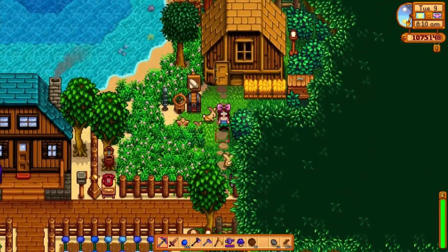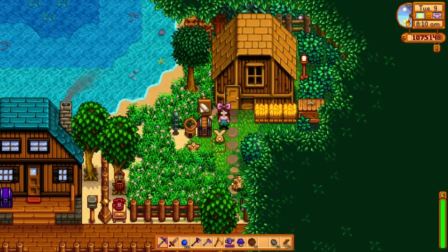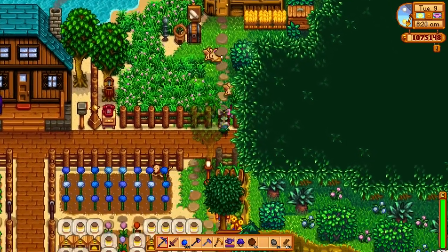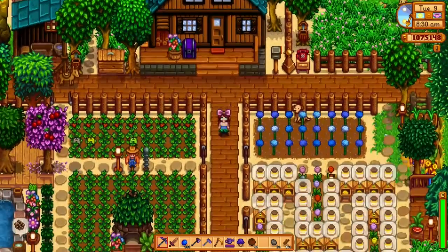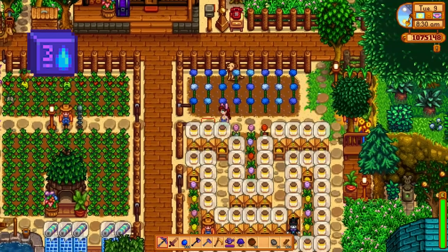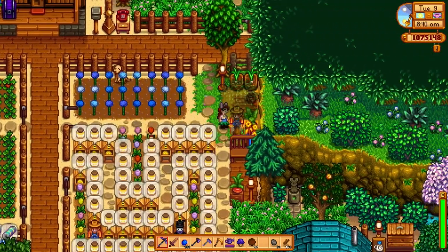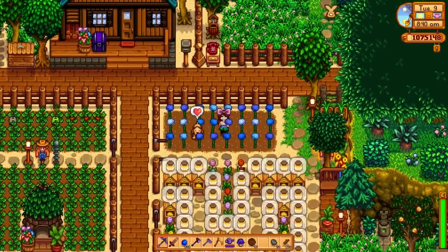Coming back to my main entrance — if we go up towards this little gate, you have my bunny rabbit farm. I've done a little bit of a gold building style for this area. I haven't checked on my rabbits in a while; clearly they're a little upset. Down here I have some crops — I'm growing some flowers just because they're pretty. I'm using deluxe retaining soil on all my crops down on the sand so they stay watered.